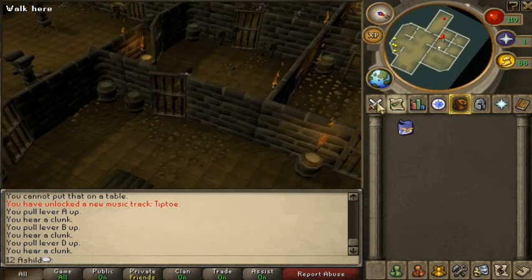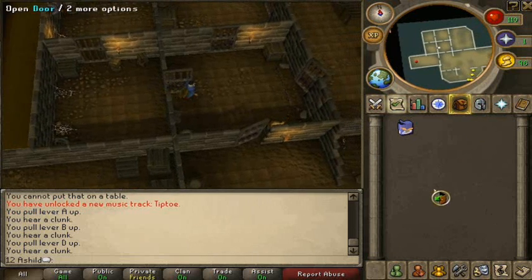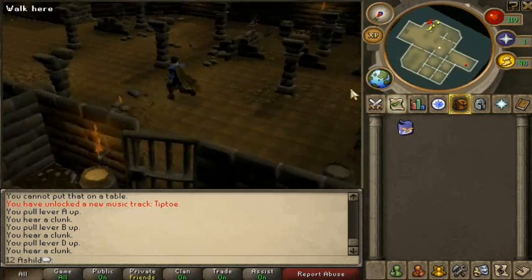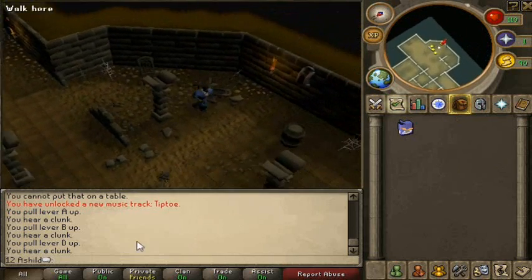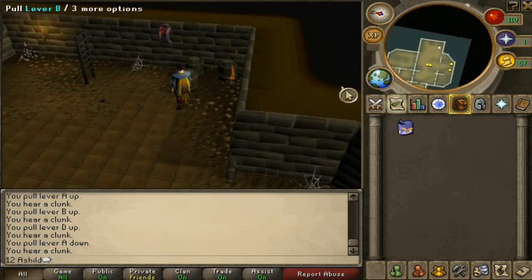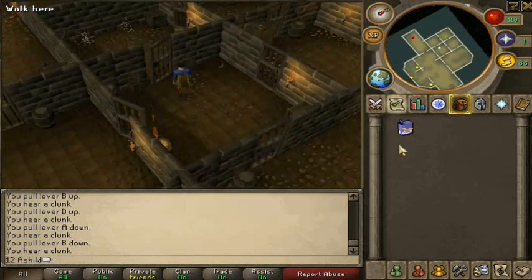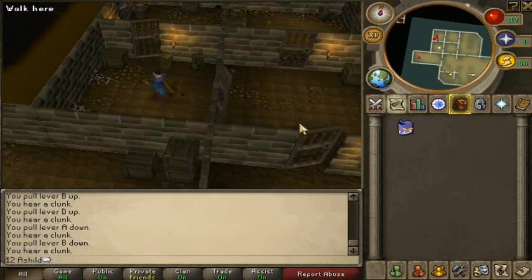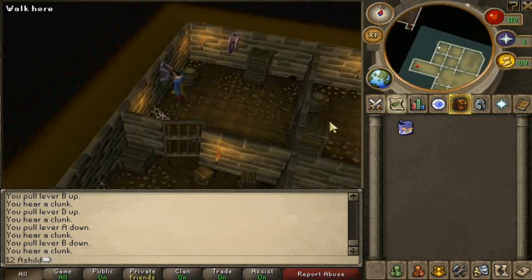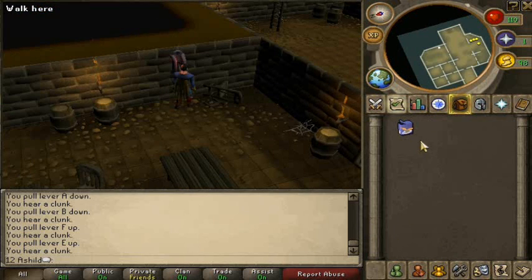Open the door in front of you, then go back and go through that door pulling lever A and B again. As you can see it's really confusing — I'm getting mixed up. Pull lever B, lever A and B, go through those two doors to where lever G and E are. Pull lever F, then lever E, then lever D, then lever G.